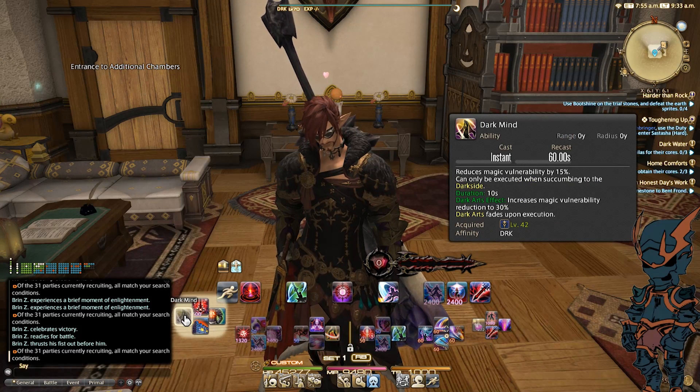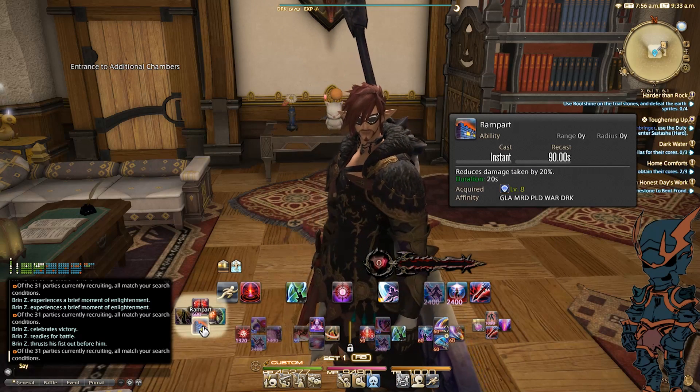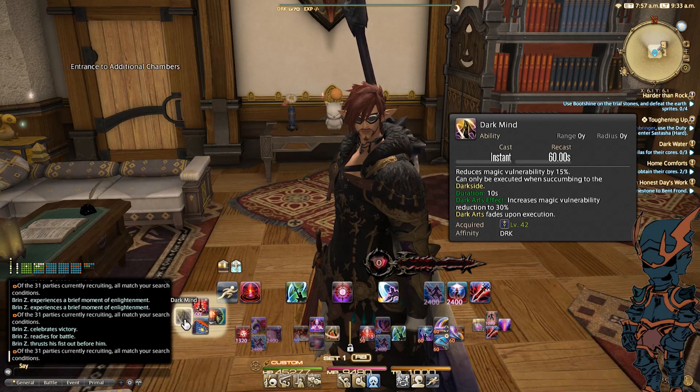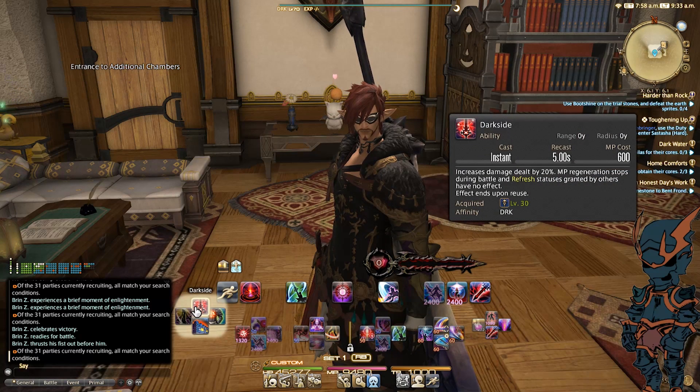Over here in the double cross hotbar left, I've got Dark Mind, Dark Side, Convalescence, and Rampart. Kind of think of this as some debuffs and some abilities to help heal up, as well as making sure Dark Side is on. But because I'm not turning Dark Side on and off, it doesn't necessarily need to be an easily accessible ability.